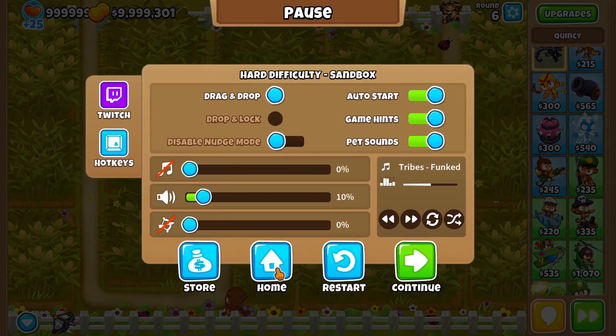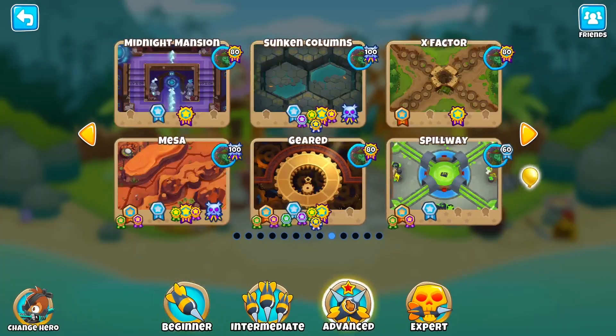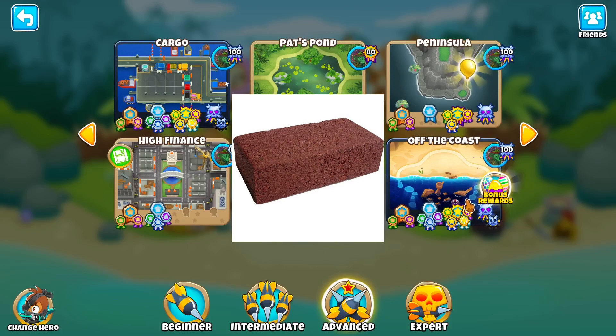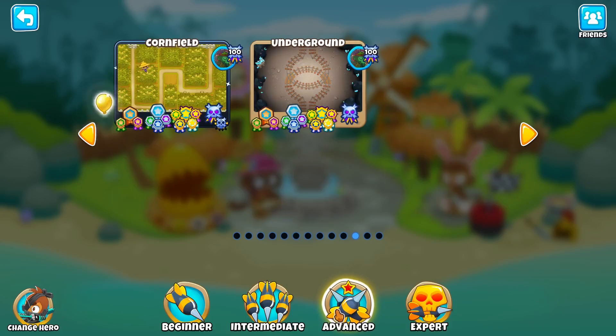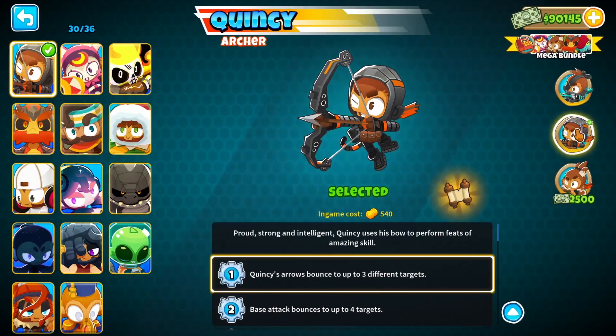Once you've done most of Cornfield, other advanced maps I recommend are Off the Coast and Another Brick. Off the Coast has lots of water space for water towers, lots of land space for land towers, and it's easy compared to advanced maps like Pat's Pond and High Finance. Another Brick has lots of water and land space and is slightly harder, but you should still be able to complete it even with a hero like Quincy. Also, skins do not matter in the game.